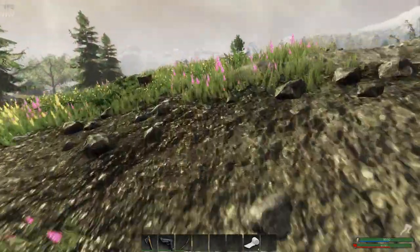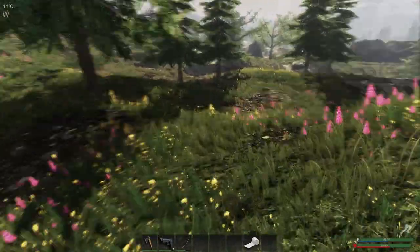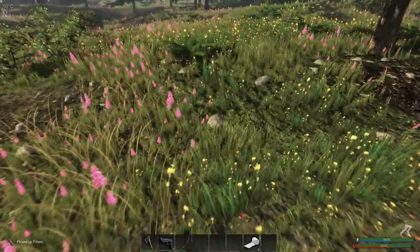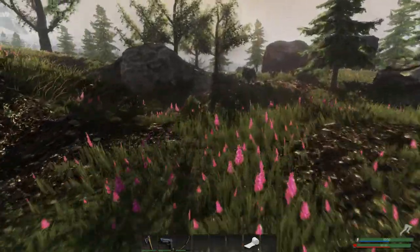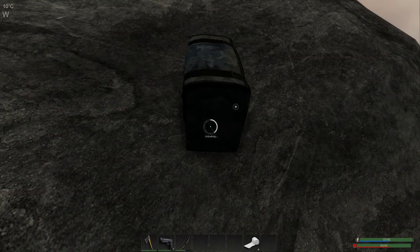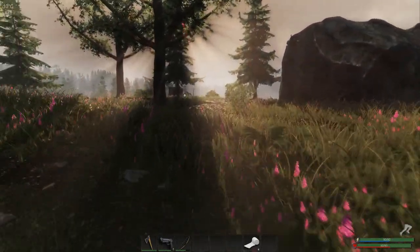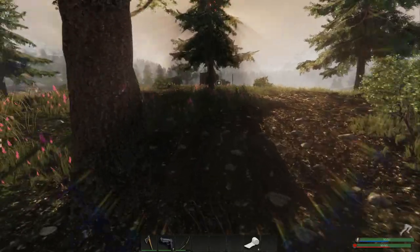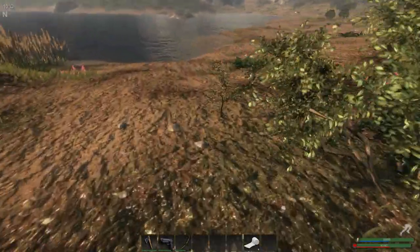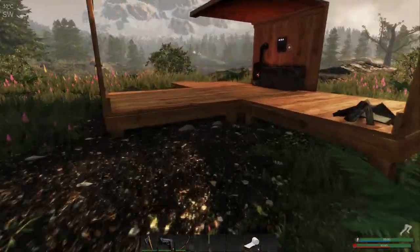There's a crate on this rock — grabbing it on my way back. The nice thing about plant items is you don't have to stop to pick them up; just run and press E as you pass by. Bags and lockboxes you do have to stop for because you have to open them to get the contents. Things like scrap or plant fibers you can grab as you run by.